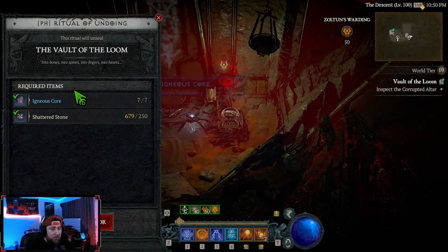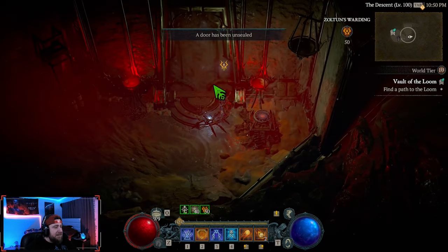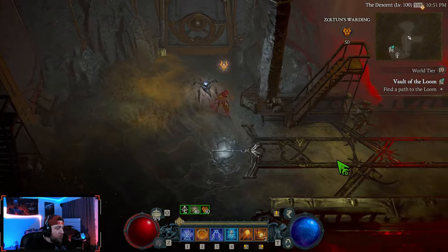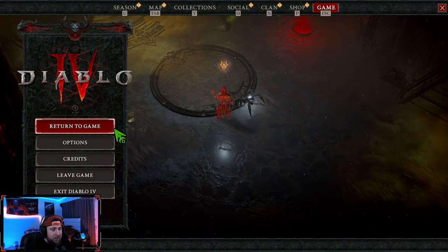Head to the corrupted altar — it's going to cost seven cores plus 250 shattered stones. Pop the door and let's get this rolling. We need to find a path to the Loom, which leads to the boss. The boss fight was super good before, so let's see how it is now.